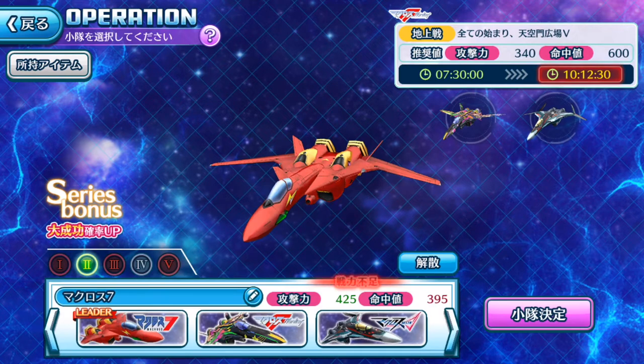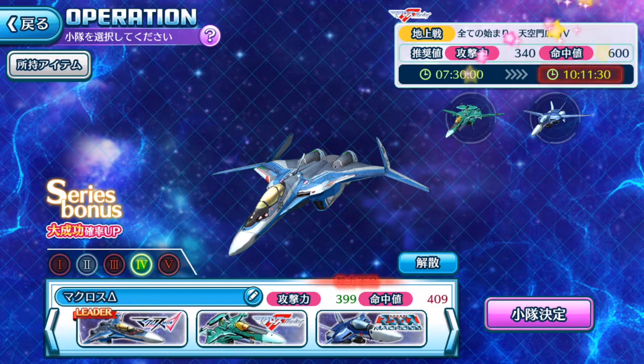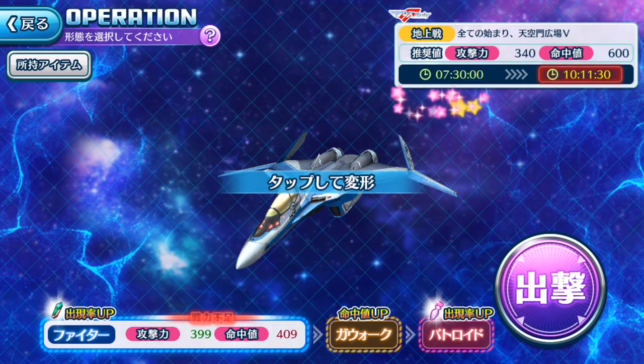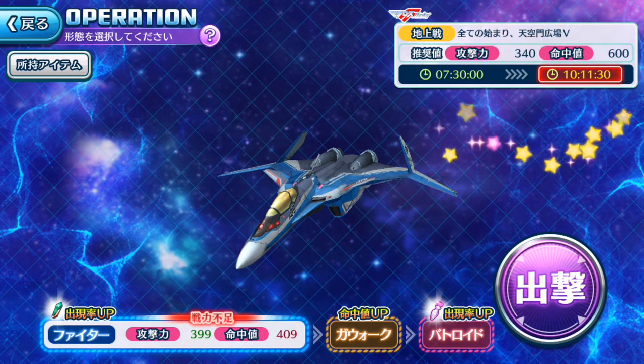There's one other thing regarding Valkyrie operations: if you see this flashing red light, it means your team doesn't meet the requirements. Ranka's operations tend to have a higher HP requirement because she's a support character. As you can see, my HP requirement does not meet the threshold while the attack requirement does — that's why there's flashing red kanji. You can still tap to send out your team, but the timer increases when requirements aren't met — for example, from 7 hours 30 minutes up to 10 hours 11 minutes 30 seconds.